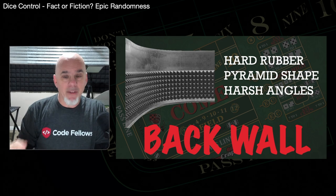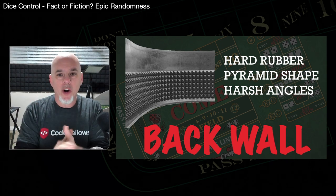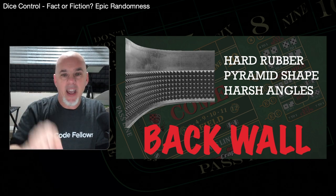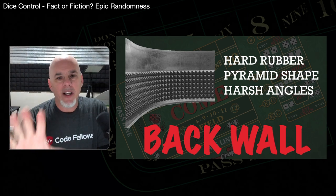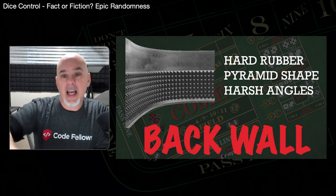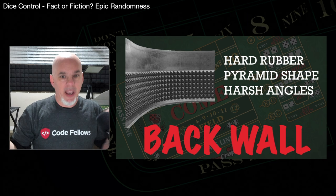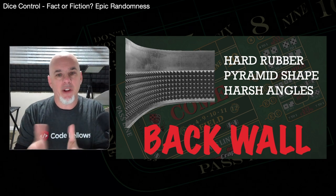Why does it cause randomness? Look at it: five to seven rows of pyramid-shaped hard rubber are going to make your dice bounce in an unpredictable way. You'd have to hit the bottom of a pyramid perfectly square — or the point perfectly square — to have any sort of control over what happens after impact, and then it still has to hit the table again and come to a stop. This back wall is completely designed to stop dice control. You've got to throw it in the air, hit the ground, and hit that wall.